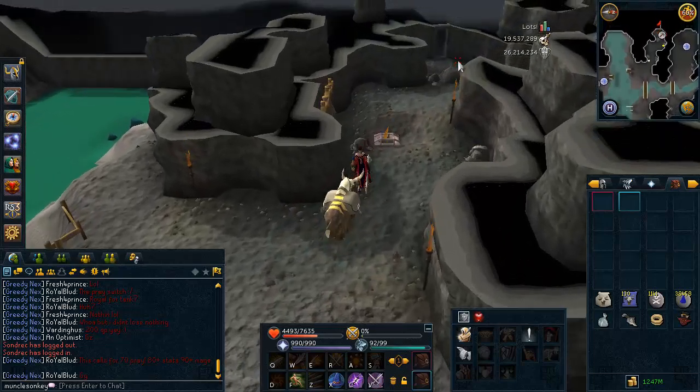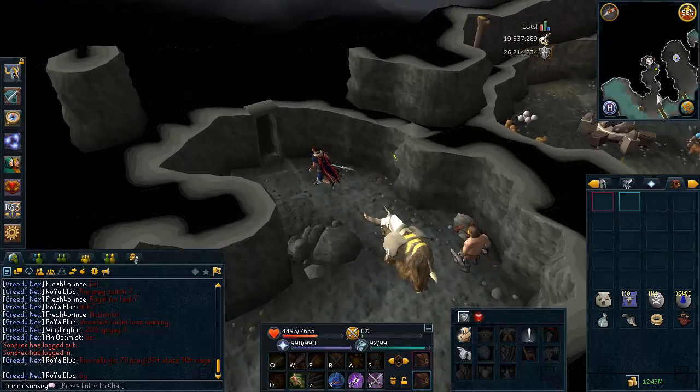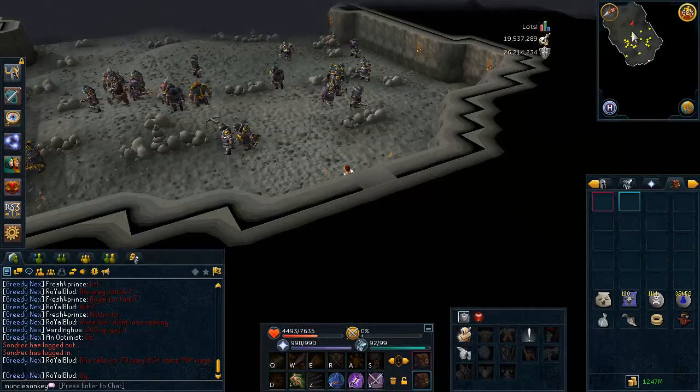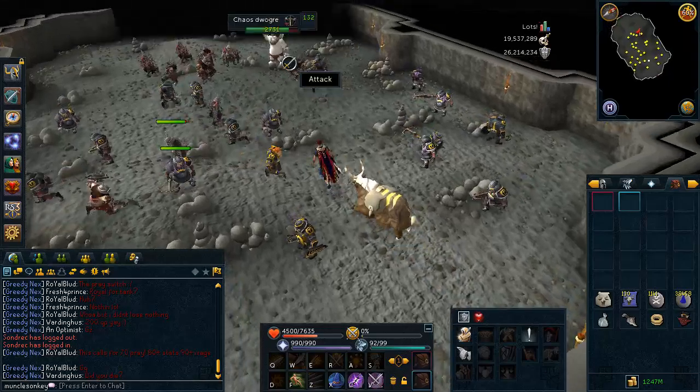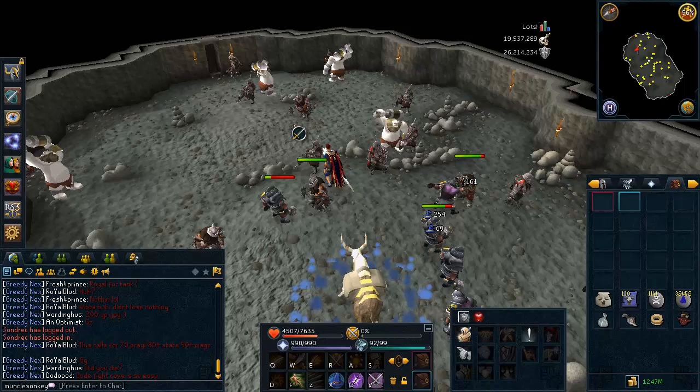If you do not have Soul Split unlocked, make sure that instead of bringing a Yak, you bring a Unicorn Stallion Pouch or a Bunyip with some food in your inventory. Just keep in mind that these monsters do not hit very hard, so there's not too much to worry about.